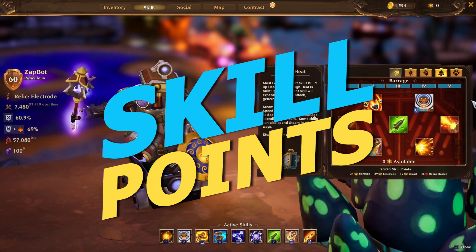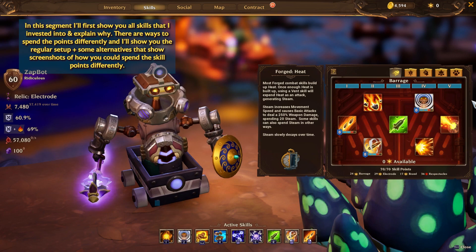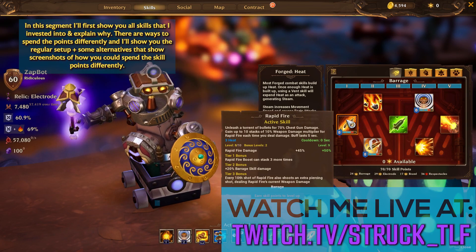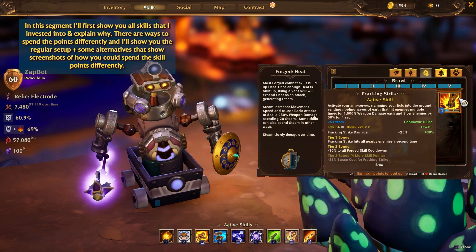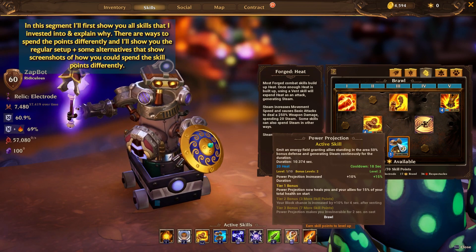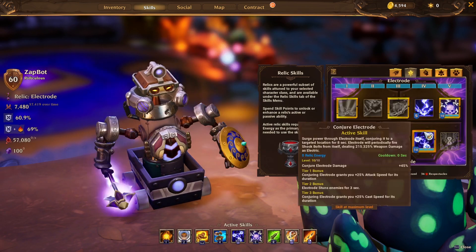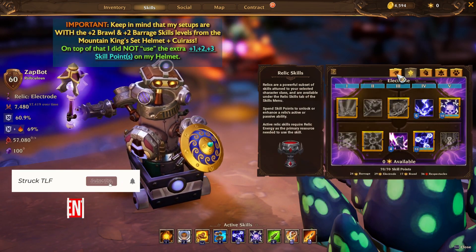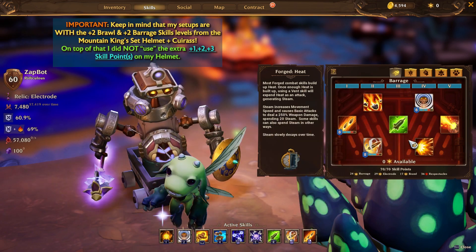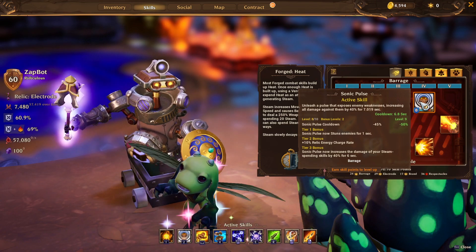Now here we are at the skills segment. I'm going to show you the skills I've taken and talk about why I've taken them to the level they are. Keep in mind I've got plus two skill points for Barrage skills, so wherever you see four it means it's actually six, eight is actually ten, one is actually three. In the Electrode tree the levels are as you see them — the plus two bonus only applies to the Forged side.